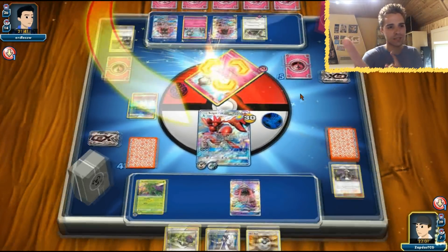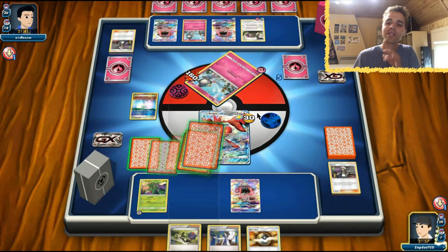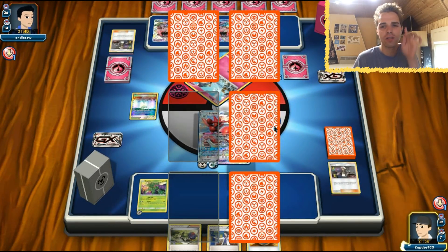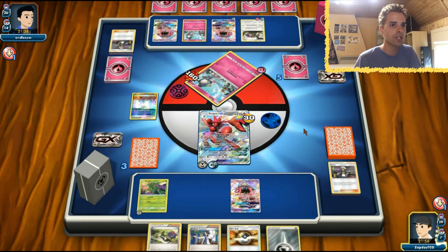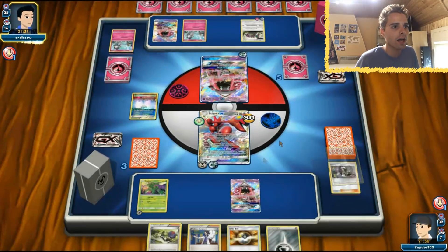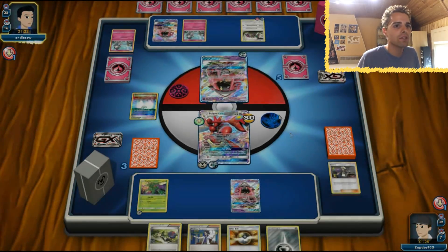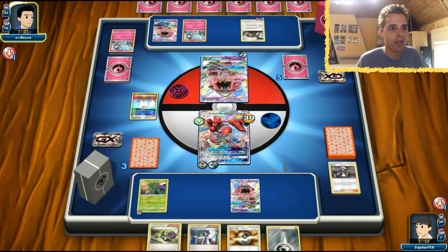Steel Wing — boom! Still not hitting for weakness, but we're still hitting for strong numbers without it. Oranguru is going to show up once again to confuse us, which is annoying, but we still have Double Colorless Energies in the deck. Three Guzmas in our discard pile. Tapu Lele will have to hit for some numbers, otherwise our Danger Perception will kick in very shortly.